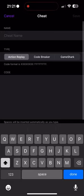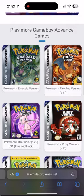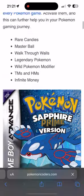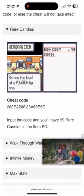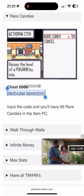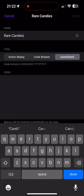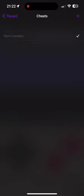Now, what if you want cheat codes for Pokemon Sapphire? In the game, click Menu, then Cheat Codes, then the plus sign, and add the cheat code. It's a Game Boy game so it's going to come from the GameShark. I looked up Pokemon Sapphire cheats — found Rare Candies — copied the code, pasted it in, named it 'Rare Candies,' and saved. Now you have infinite Rare Candies.